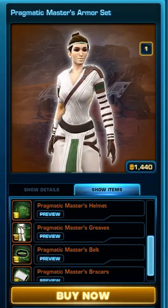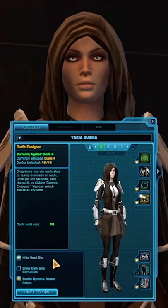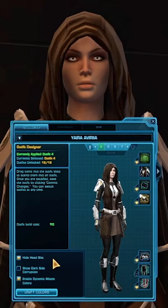Did you know there is a little clever trick that enables you to hide your hood? You either go to the Cartel Market or Galactic Trade Network and get yourself the Pragmatic Master's Armor Set. Once you have the armor set, or rather the helmet from this set, you simply equip it onto the outfit that you want to hide the hood from. And voila! Now your outfit has no hood anymore.